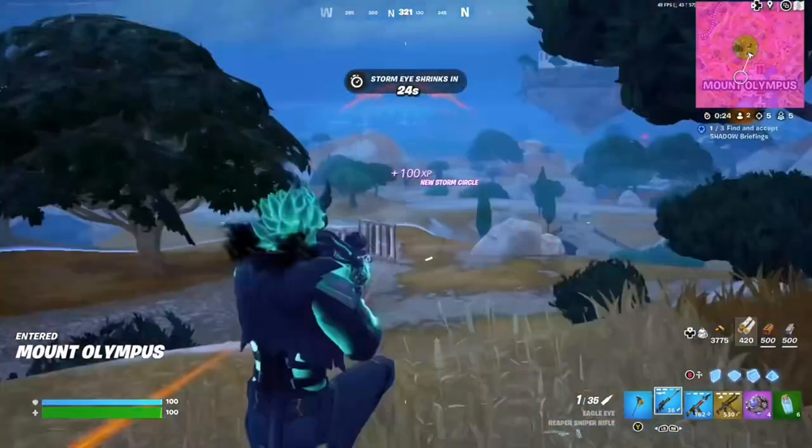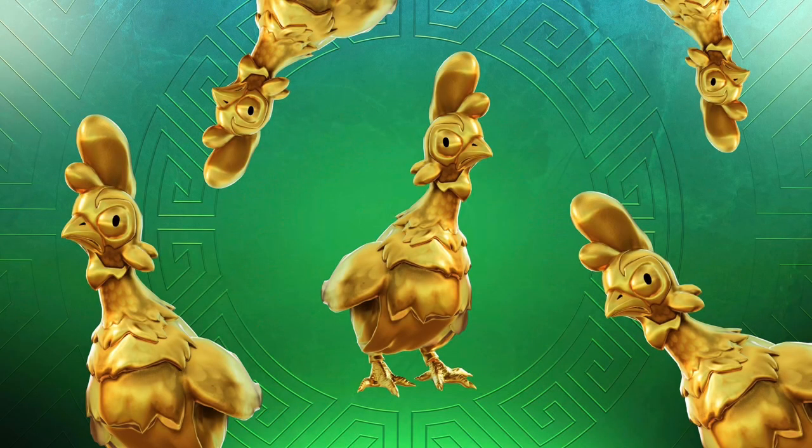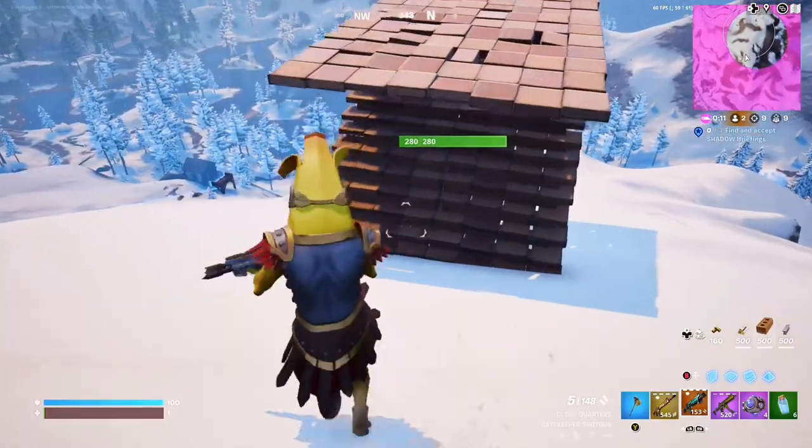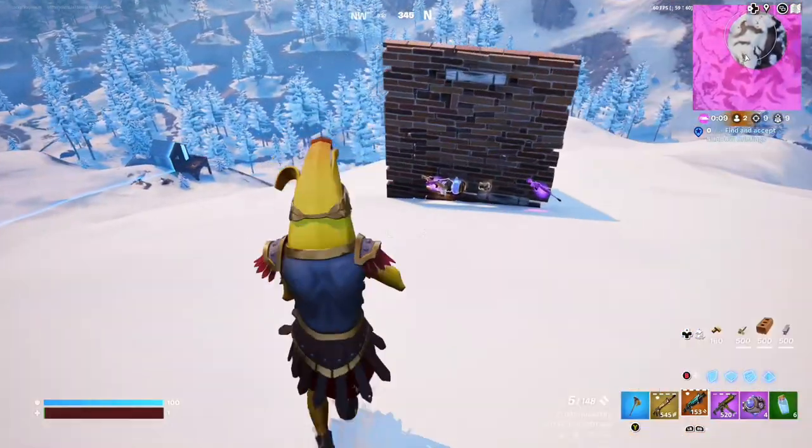In terms of other content, we should be getting some Easter items, since there are no more Tuesdays until next Easter, which is when we usually get our items added. And we should be getting our secret skin revealed, so we can actually get the challenges and unlock it in the game.